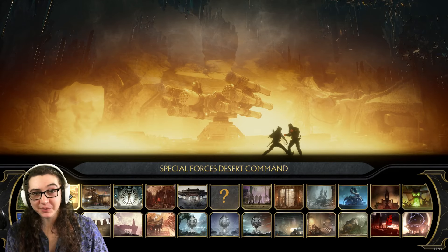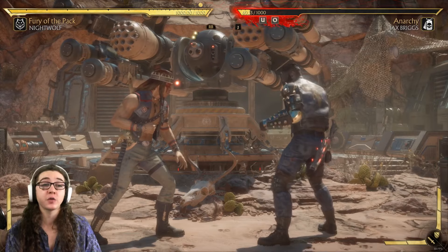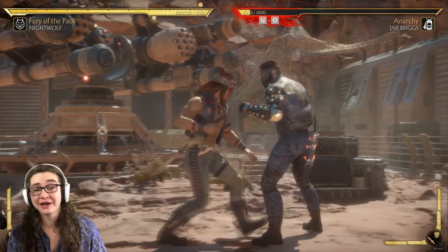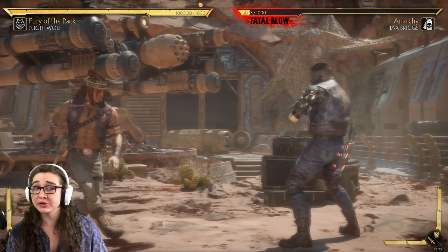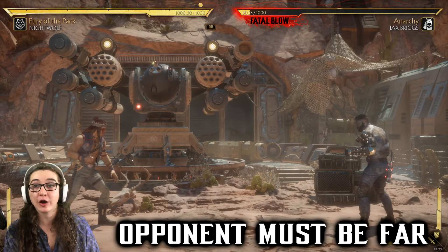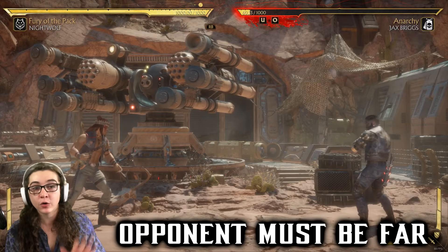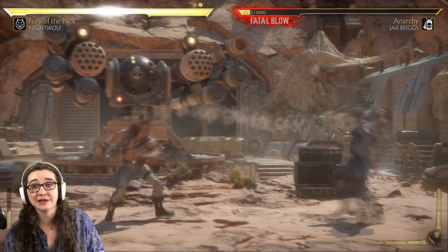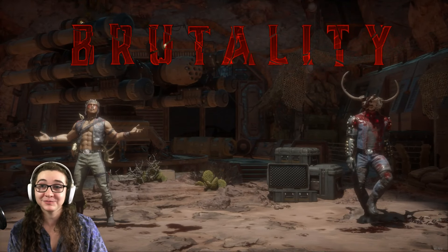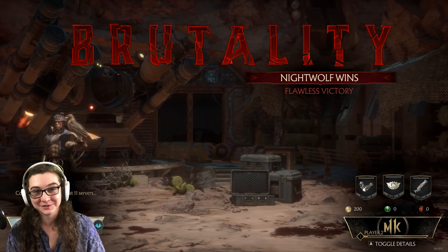Next up is the Special Forces Desert Command, and this stage actually has two brutalities. Starting with the one right at center — as you can see, there's a skull on the ground. When you interact with that, you throw it. With this particular brutality, you don't have to hold any direction, but you do want to make sure your opponent is a good distance away. Just use your interact button, and you get the brutality. I really like this one — it's a good comedic relief.